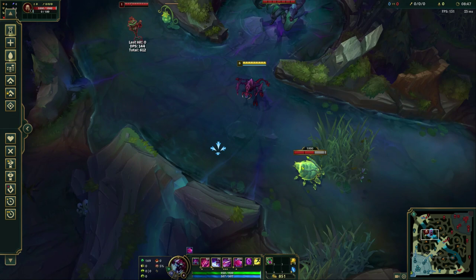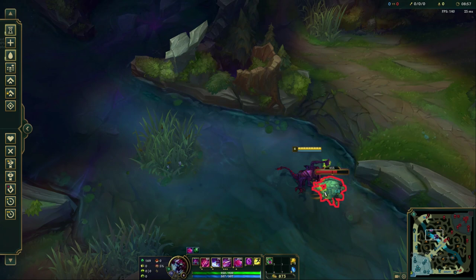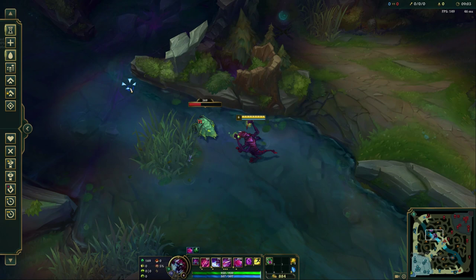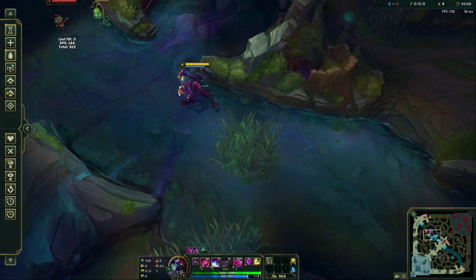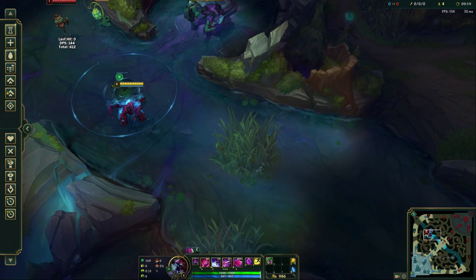If we even wanted to chomp this dummy with our R, we'd use the same combo — Auto, E, W, Q — knock it up and then keep dealing damage until it gets to execute range. It's not going to show you execute range on creeps, but it will show you an execute range indicator on champs so you know when you can gobble them. You can see it dealt a thousand damage and we grew in size — that feast icon shows we've feasted on one thing and gained 80 bonus health.